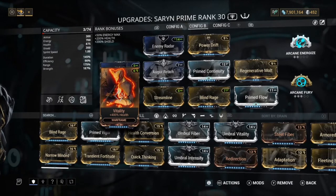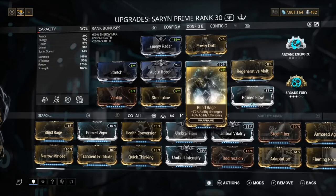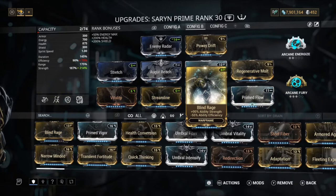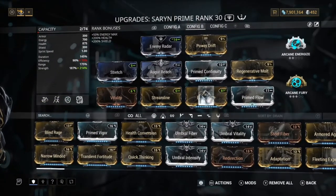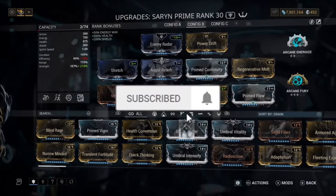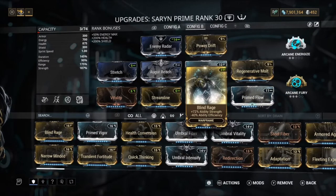Next, we've got Vitality, just for the health — simple there. Streamline for efficiency, because Blind Rage makes us go under 100% efficiency. The reason why I don't use max Blind Rage is because our efficiency just goes so low and I don't want to lose that duration. With this Blind Rage we still get a 14 times multiplier versus 16 times at max, so I use this version to keep efficiency from dropping too low.